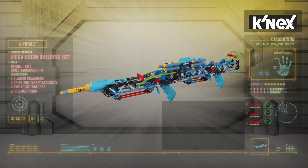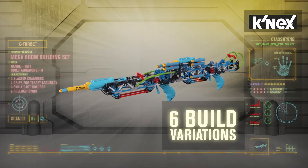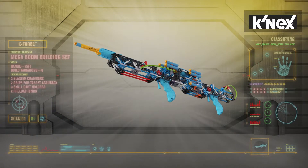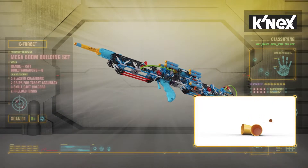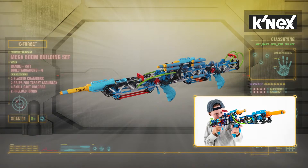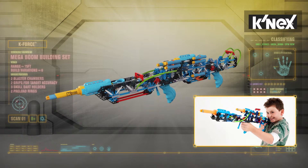This blaster comes complete with six build combinations and so many customization options. Lock and load both of the blaster chambers so you're ready to fire at a moment's notice. The Megaboom comes complete with three skull dart holders so running short of ammo is not an option.